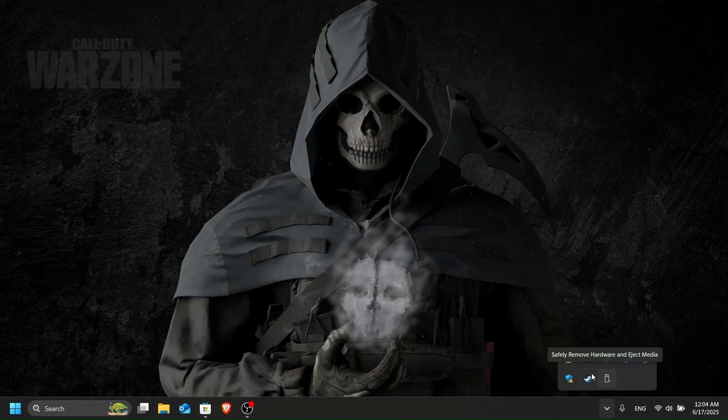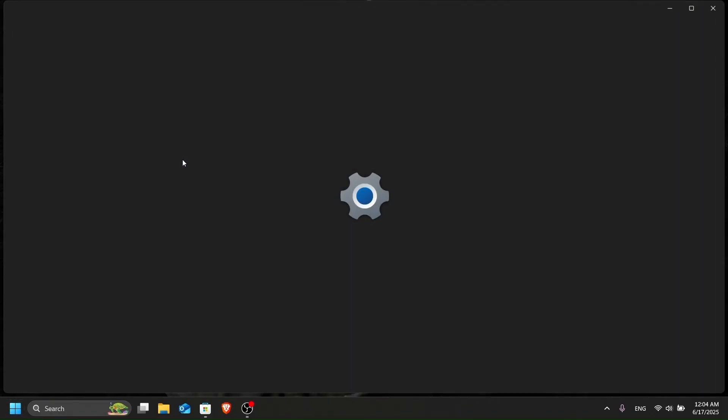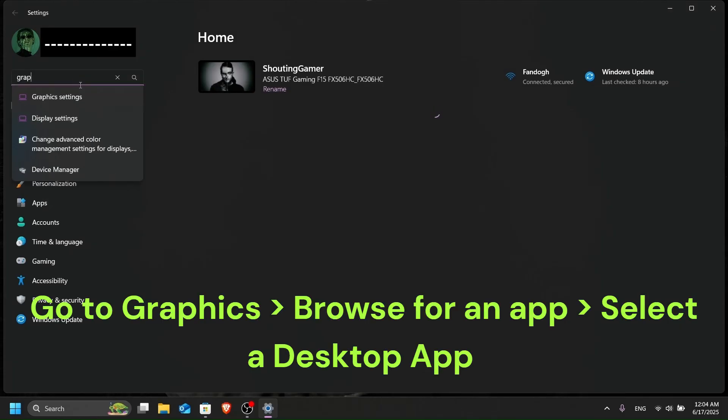After saving, close GameLoop. Then go to Windows Settings and search for 'Graphic Settings'.